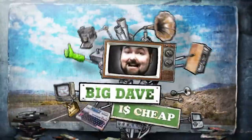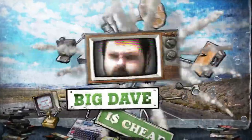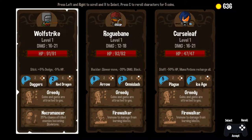Hello Internet, it's Big Dave here, and welcome back to more Vertical Drop Heroes HD. Let's get into things here. We have Wolf, Striker, Rogue, Bane, and Curse Leaf.